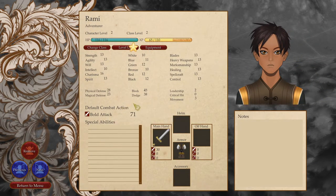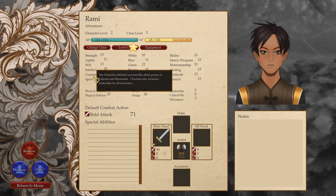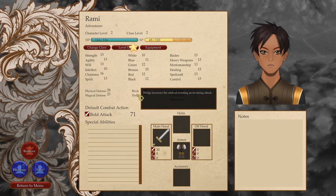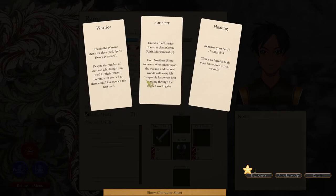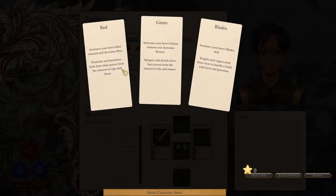Rami — looks like Rami is charisma. Let's see what class comes up for him. Black — increase your hero's black element and decreases white. Rogues and illusionists rely on the element of secrecy and misdirection. Unlocks the grifter character class — black, agility, control. Through trickery and intimidation, the bradva exercises power inside and outside the northern shore court. Or unlocks the forester character class. Let's open up grifter for him. Let's unlock the warrior class — red spirit heavy weapons. Let's open up grifter and blades.